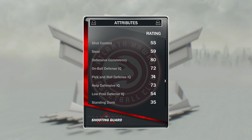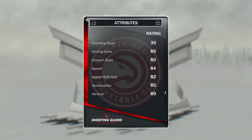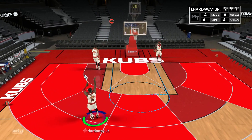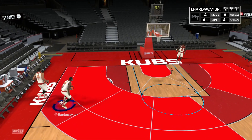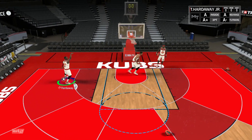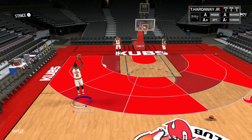He's not a good defender — 72 on-ball defence, 59 steal, not great. 85 driving dunk with some good speed. I'm going to go over this guy's hot zones before the game as well. Tim Hardaway Jr has hot zones basically everywhere and his release is one of the nicest in the game. I'm recording this after the gameplay but I had never actually used him before the game. This guy's release is absolutely money — one of the easiest releases to green in the game, and that is 100% true.